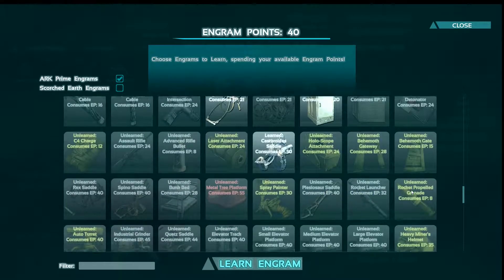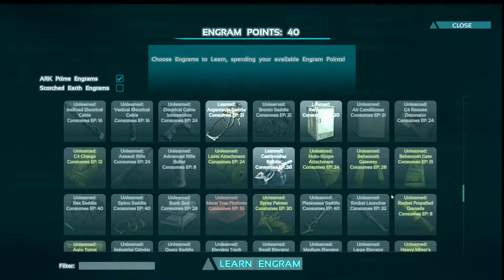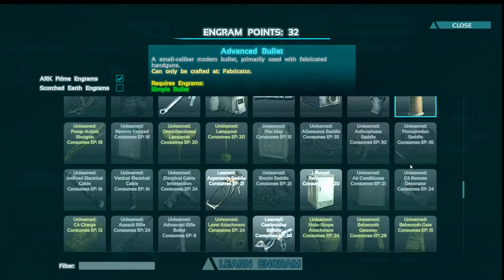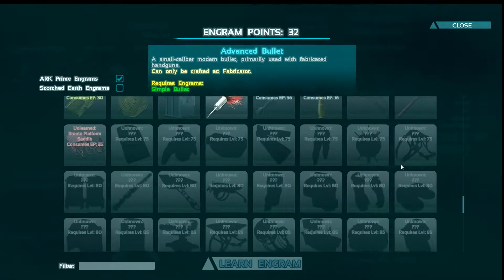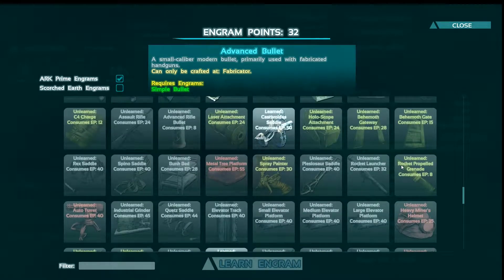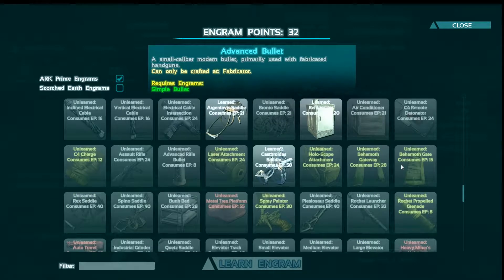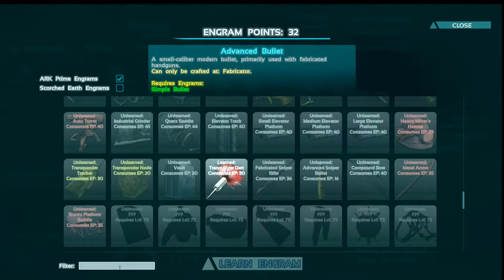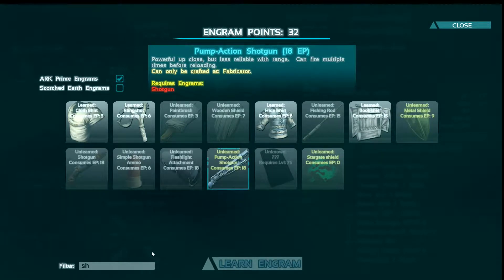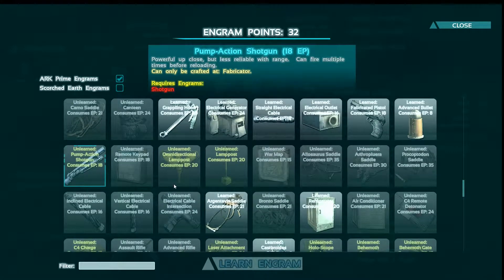What did we just unlock? We just unlocked this stuff. Industrial grinder - we had that. I already know what we're going to use it for. I also want to get the shotgun - where's it at? I swear the thing hides from me. There it is, so we need the shotgun. Shotguns are up here.